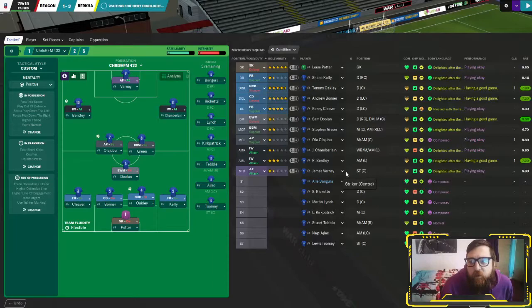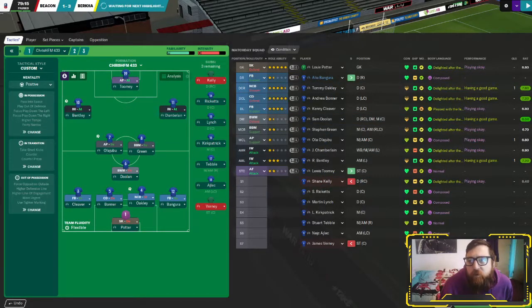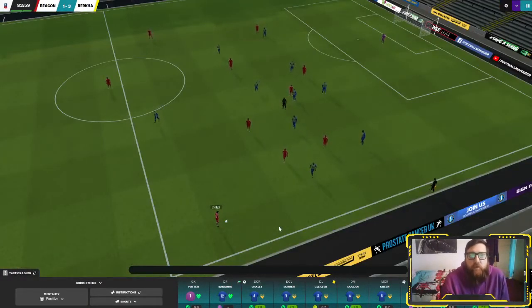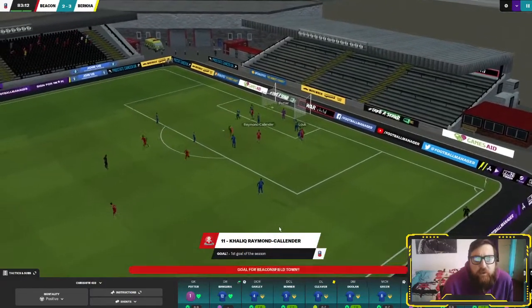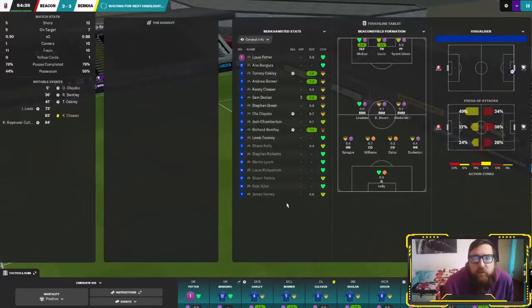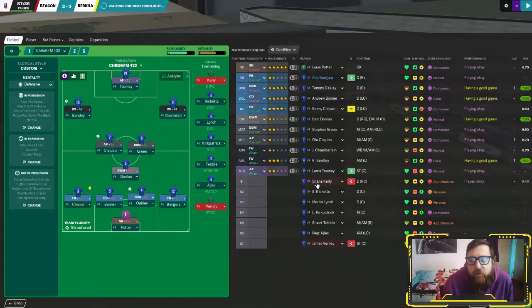Bernie can come off, he's played a lot of football so far. Seven minutes to go - Lewis is in again, nobody's there and again the defense is asleep. We've conceded two now. Do I go defensive? It just, just when it seems to look okay it decides to kick you in the face and let you concede.